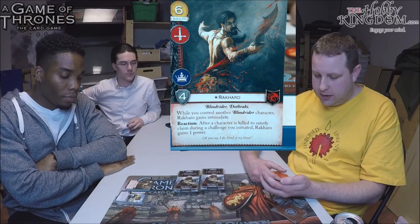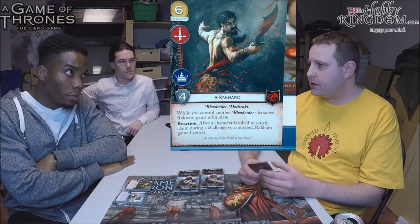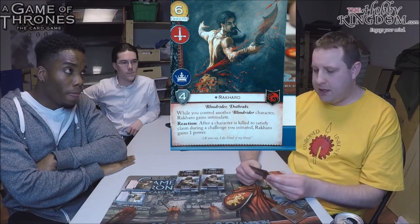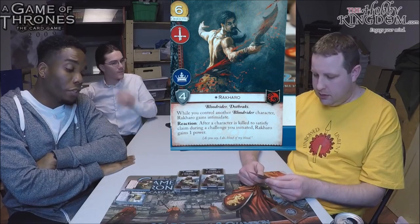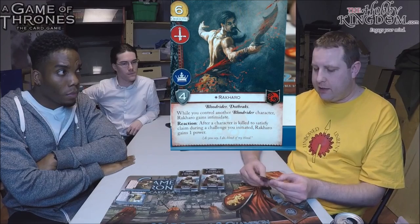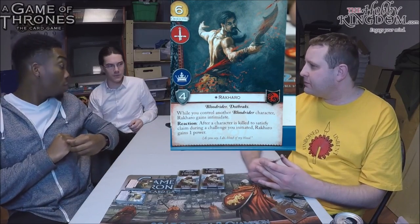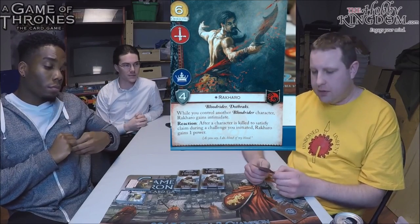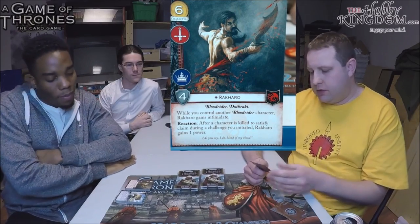Even winning just one military challenge and getting two power on this guy at that pace — if you're doing the Smash Bros Targaryen thing with two military challenges — I can see slotting him in. He's six cost so you need to build around him a bit, but even without Dany you can focus on the military route. Renee Chuck at that tournament wasn't playing Dany, just the military plan, and it was effective. Lower your curve, add this beast, get two power per military challenge claim — it's great in a Smash Bros deck.